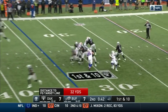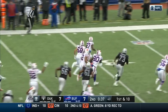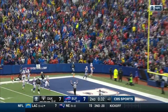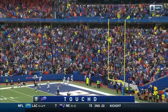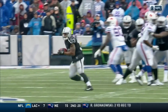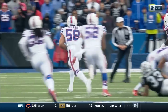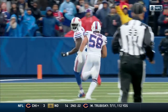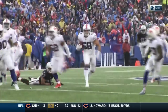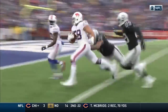Carr back to Washington, and he lost the football right to Milano. Milano with blockers — Milano will go! Touchdown Buffalo! Helmet right on the football by Preston Brown — a form tackle — and Milano right where he's supposed to be. It was Leonard Johnson, actually, number 24, that had the hit right to Milano, who takes it in.